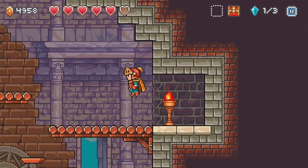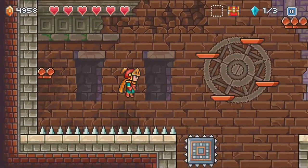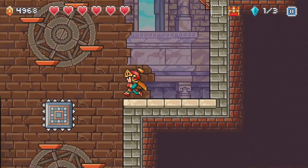Free heart. Another heart — nice. Okay, we're up there in hearts now. This is where we got hit last time — don't be stupid. Another heart. Wow — full health now. This is weird, though, because I know for a fact I missed a bunch of stuff.